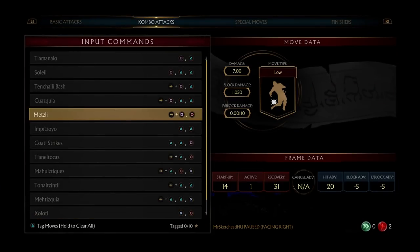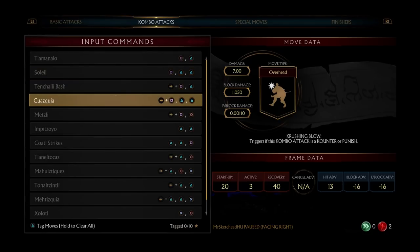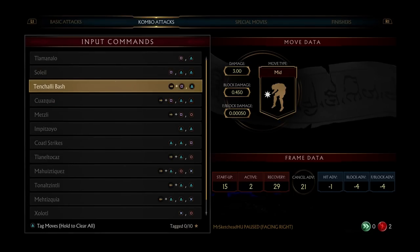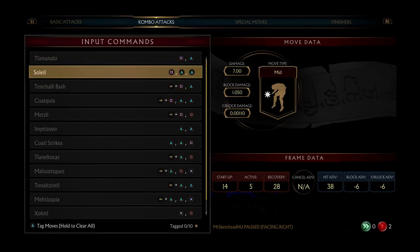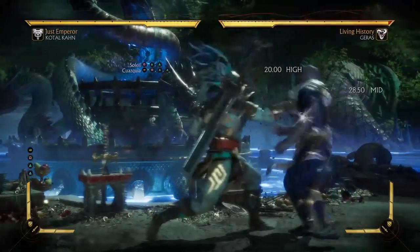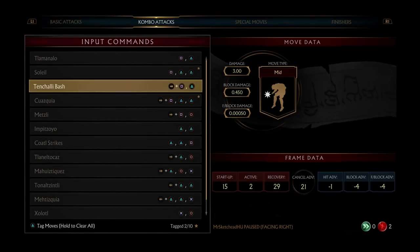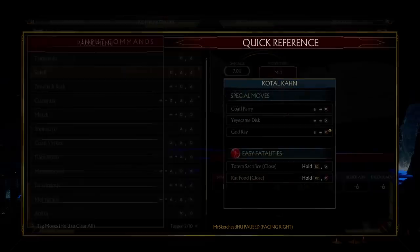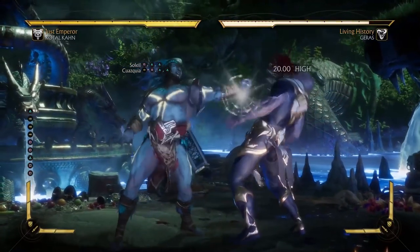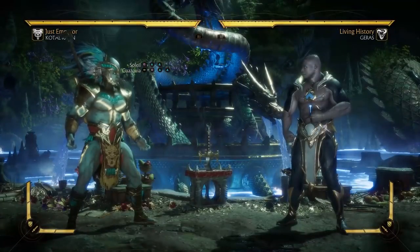Let's go ahead and look at his combo attacks. Most of the stuff I know about Kotal is from the story mode as well as what other people say. He has quite a few decent strings on paper. This one is his basic punish string. It is negative six on block, kind of like Scorpion's. So that's decent — negative six. It's not the best, but not the worst either.